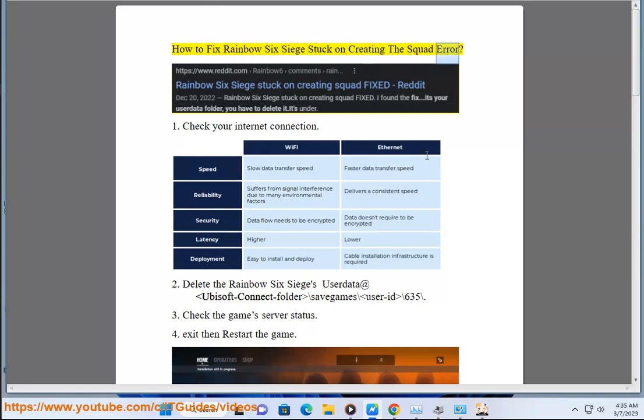How to fix Rainbow Six Siege stuck on creating the squad error. 1. Check your internet connection.